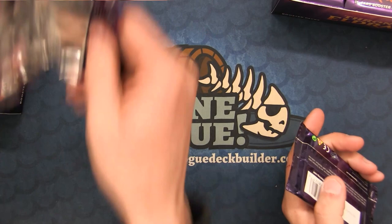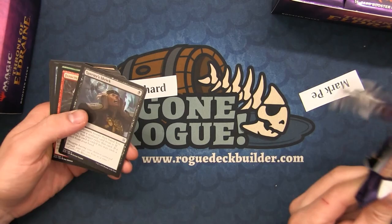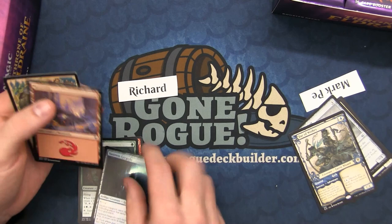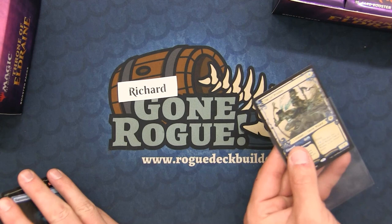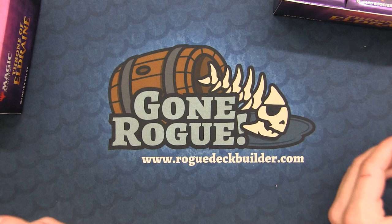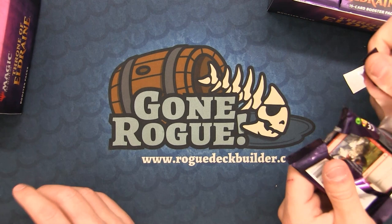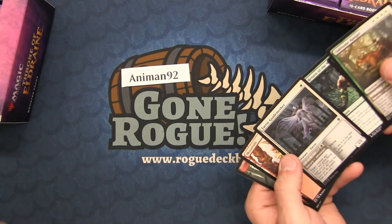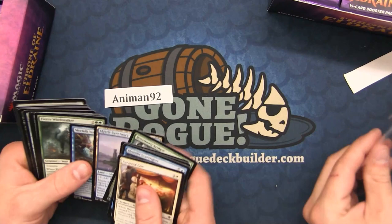For Richard and Mark — a foil Vantress Gargoyle! A foil rare and a regular in one pack. Look at that — this one's back is fine, it must have been just that little run of cards with the weird backing. Showcase Fae of Wishes — that is a cool card that sees a ton of play in Fires decks. Standard is in pretty good shape right now; I'm enjoying it.